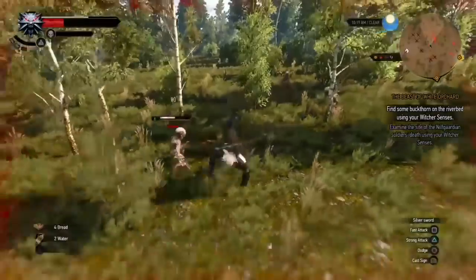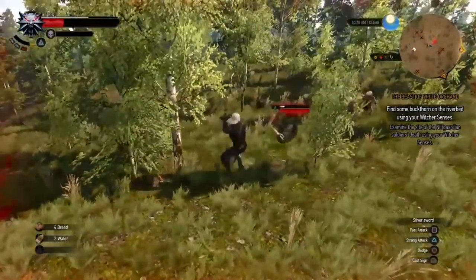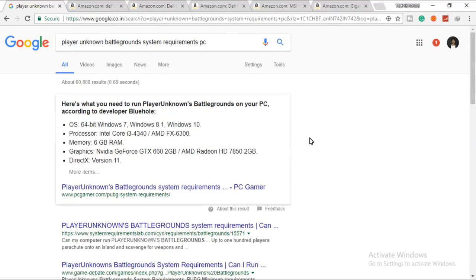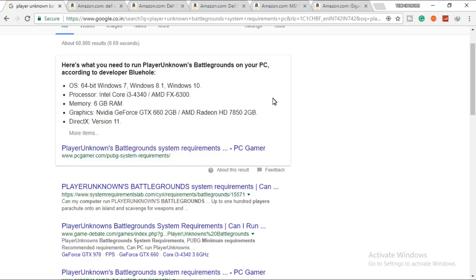Let's get into the requirements PUBG asks for. The minimum CPU is an Intel Core i3-4340 or AMD FX-6300 — those are dual-core and hexa-core CPUs respectively. For memory, the official minimum is 6 gigabytes, but according to me 8 gigabytes is the real minimum.